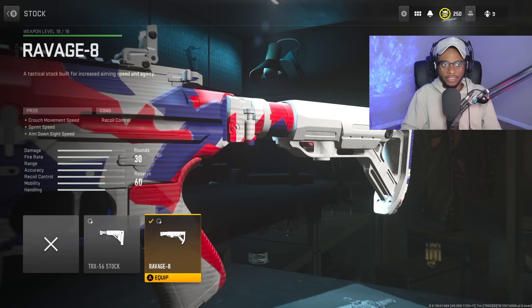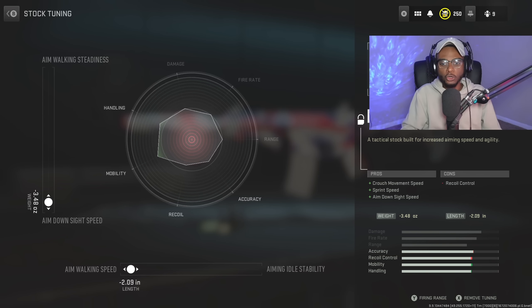For the stock, we're going to rock the Ravage 8 stock — a great attachment coupled with that Bruin Flash Grip to increase crouch movement speed, sprint speed, and aim-down-sight speed. For the tuning, bump up that aim walking speed to negative 2.09 and aim-down-sight speed to negative 3.48. Remember, maxing out these sliders is not your best option; it creates negative values making your weapon worse, so tune these attachments carefully.